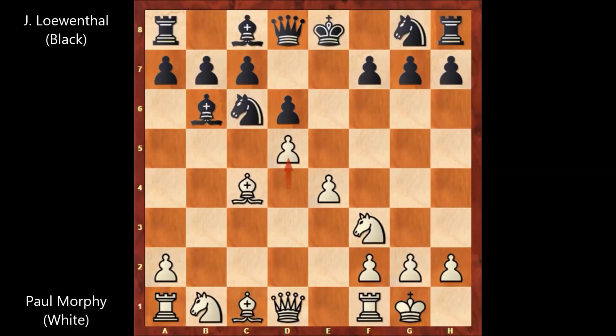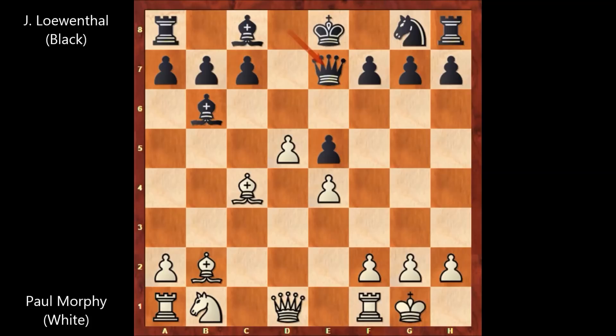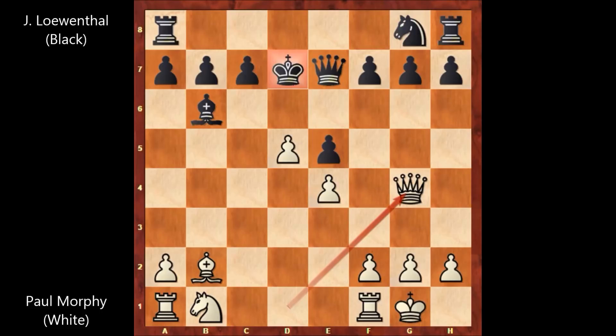d5, attacking the knight. Knight to e5, exchanging the knights. Bishop to b2, queen to e7, defending the pawn. Bishop to b5, bishop to d7. And bishop takes on d7. King takes on d7, and queen to g4 by Paul Morphy — that's check. Black captured the bishop with the king in order to defend the pawn. But now, positionally, black is losing.